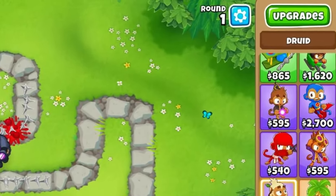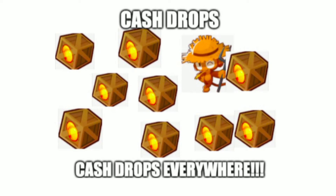I'm going to get a Paragon on round one. You may be asking how that's possible. The answer is cash drops.